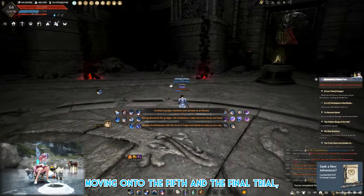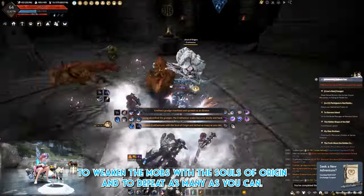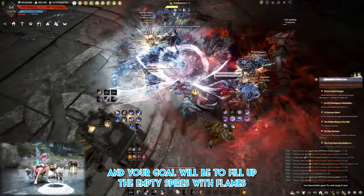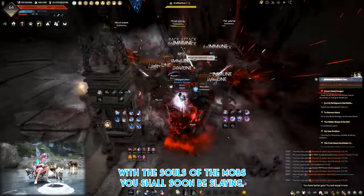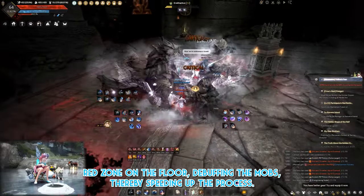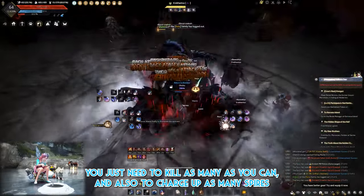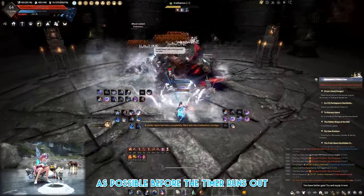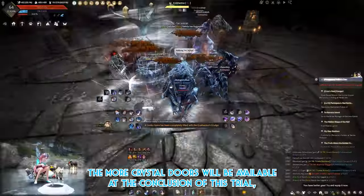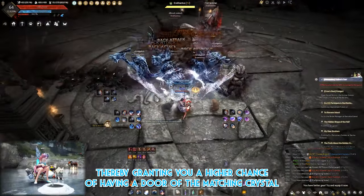The fifth and final trial asks you to weaken the mobs with souls of origin and defeat as many as you can. The mobs will be slightly tankier, and your goal is to fill the empty spires with flames from the souls of slain mobs. Killing white albino mobs also grants a pulsating red zone on the floor, debuffing other mobs and speeding up the process. Kill as many as you can and charge up as many spires as possible before the timer runs out. Each successful spire charged means more crystal doors available at the conclusion.